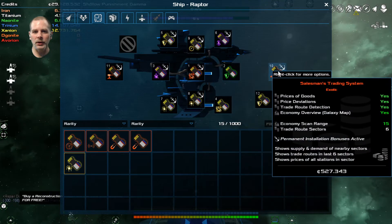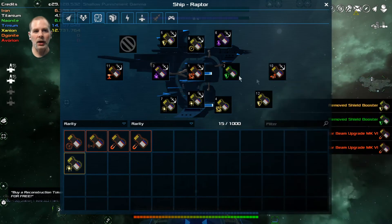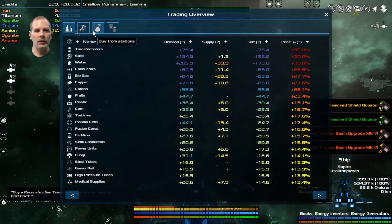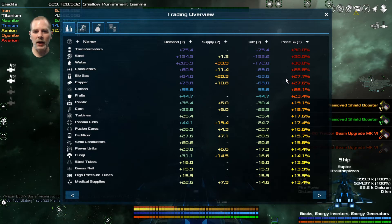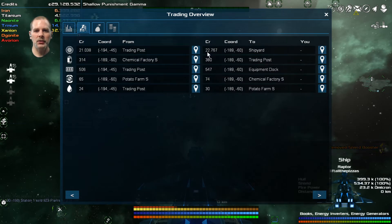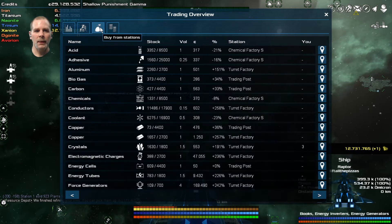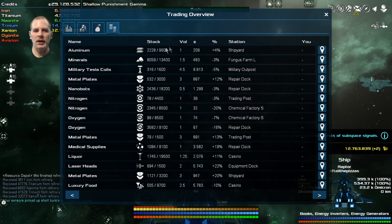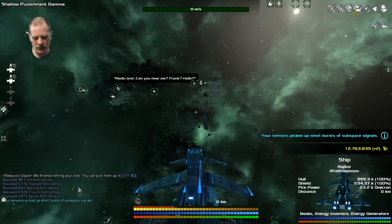What's really cool is the salesman's trading system. Now that we have installed that, check out what we have now in our trading overview. It'll show the price of everything - what's selling high, buying high, etc. It'll show you trading routes for up to the last six sectors that you've been to. It'll show you what you can buy and sell to stations and everything. Yeah, see we still can't sell anything - it'll tell us that we can't sell anything.